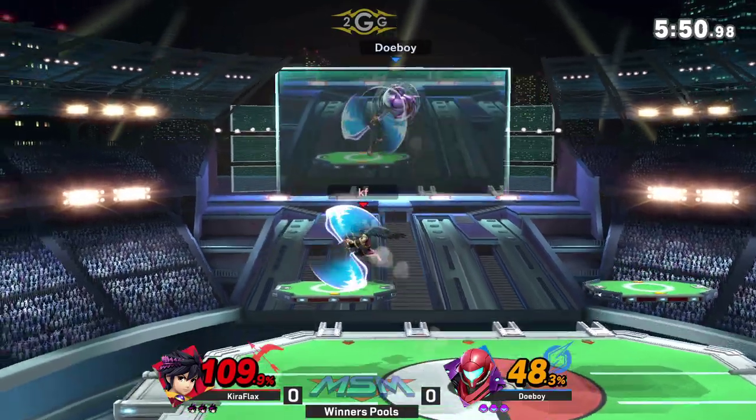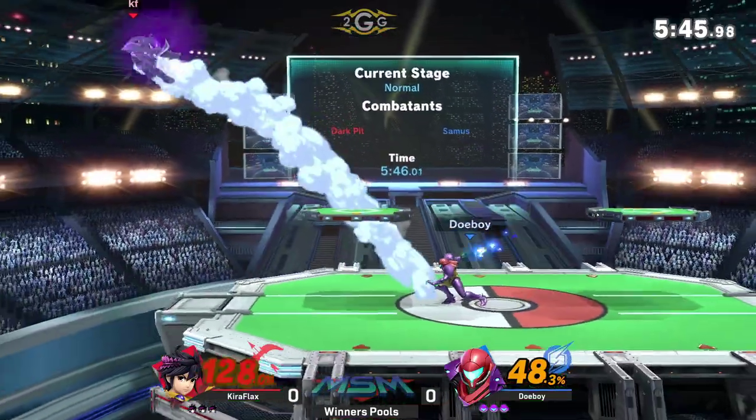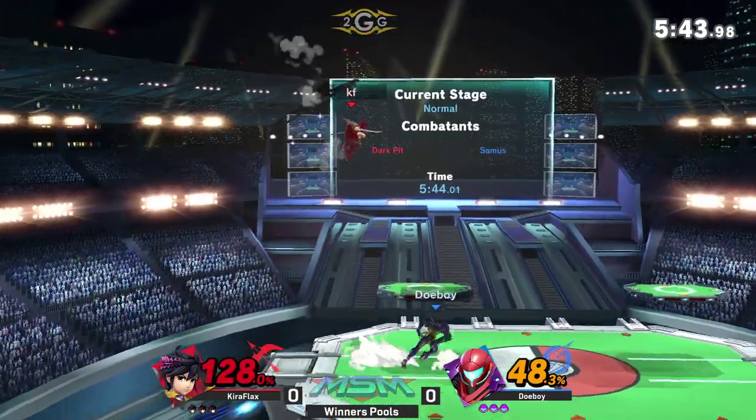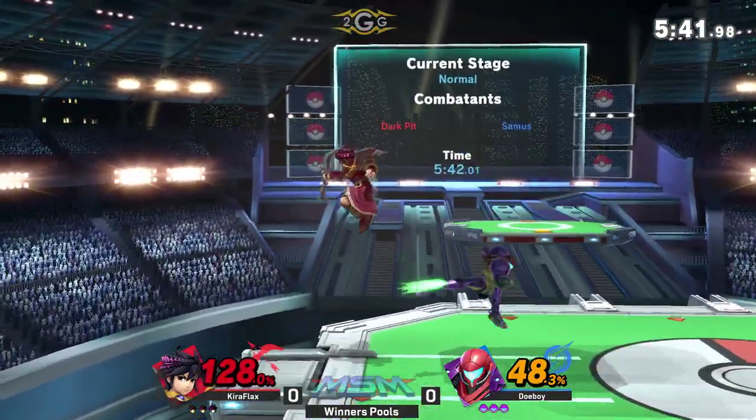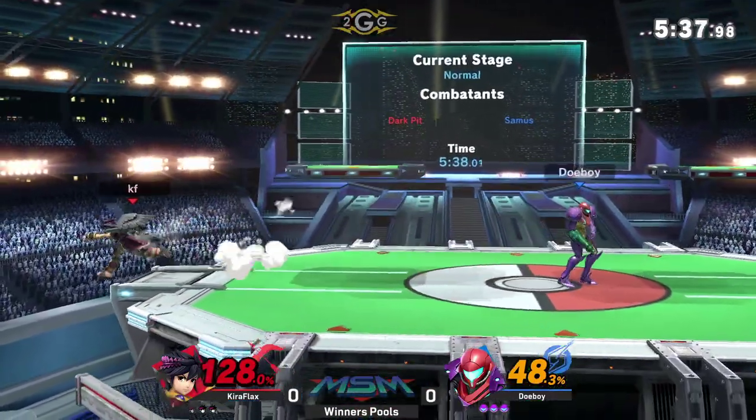I'm just so curious why Kira's trying to camp him back right now. Get a little behind, homie. But you can't really approach Samus — you'll get faired, you'll get forward-tilted, up-tilted, naired. Those hitboxes are insane.